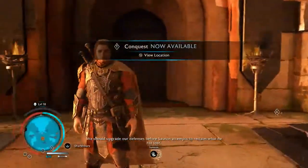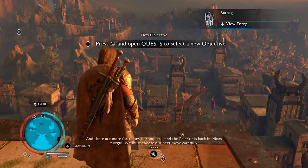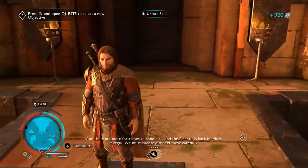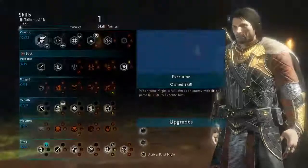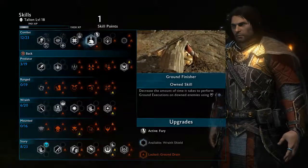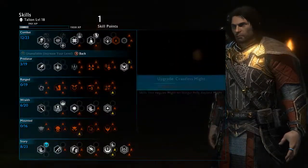We should upgrade our defenses before Sauron attempts to reclaim what he has lost. And there are more fortresses to conquer. The Palantir is back in Minas Morgul — we must choose our next move carefully. I think Bruise is going to be the one that betrays us, for tutorial reasons, which is going to be a shame. I just got that feeling.